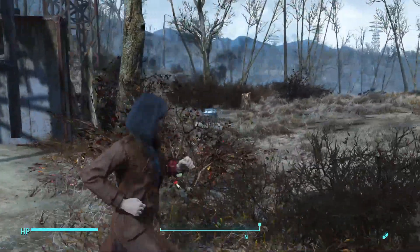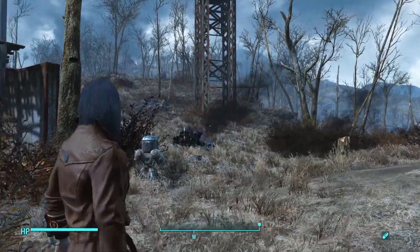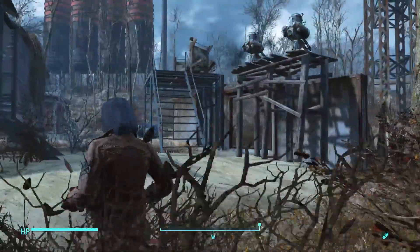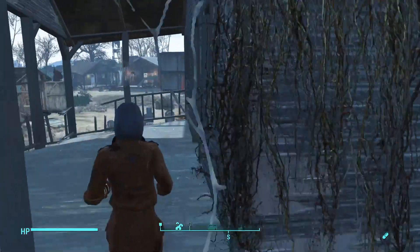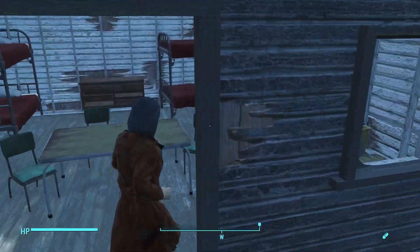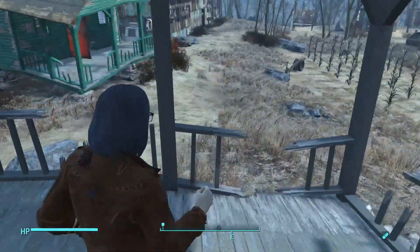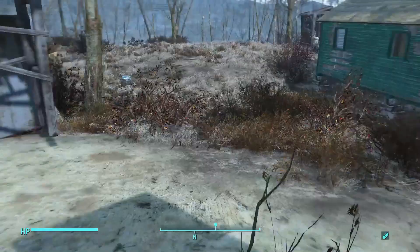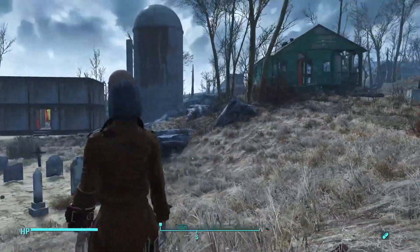All the attacks come from this area right here. As you can see, we were just attacked — almost every single one comes from here. So that's why I built a little wall here with some turrets. It's very simple. I still have yet to put doors on some of these, so that is definitely something I have to do.